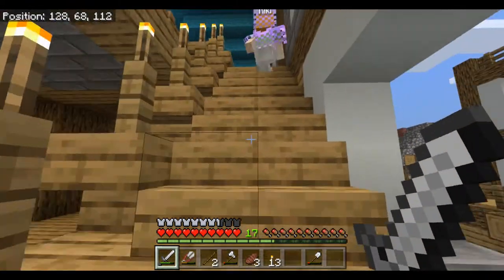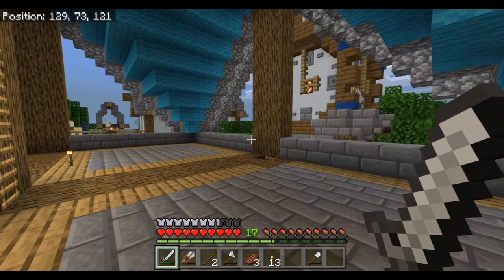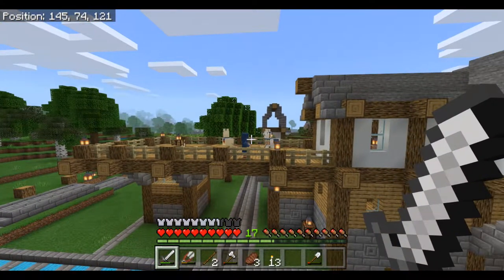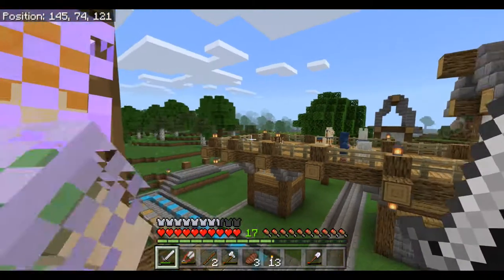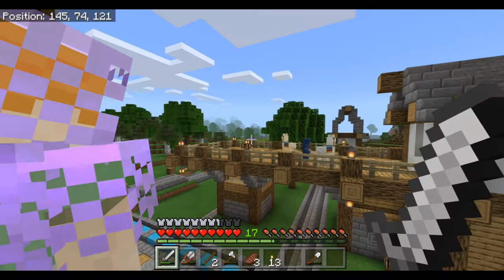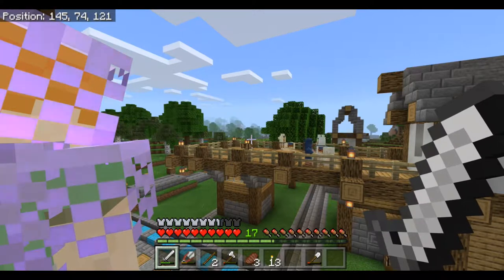I kind of started work on the top floor. I finished the window here and did the other three sides. Still looks good. You've got the clock tower face. Did you find a villager? He's over there with llamas - that's a wandering trader. He just happened to spawn up there because it's a flat enough area. It's the fourth or fifth one that's come through this area.